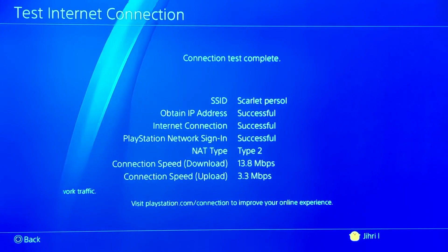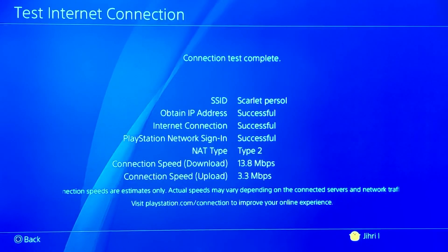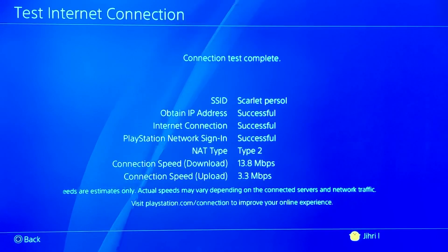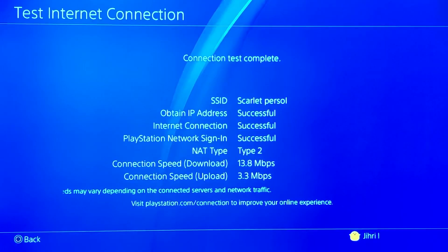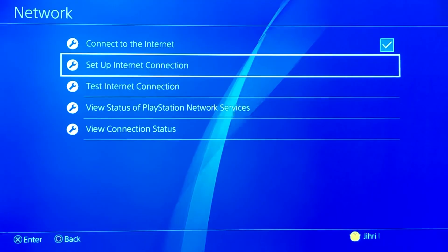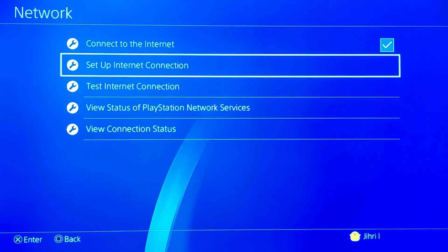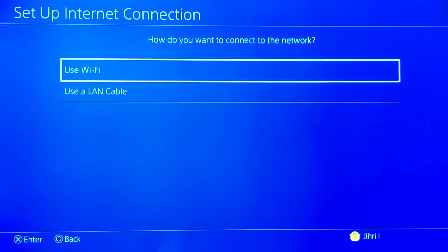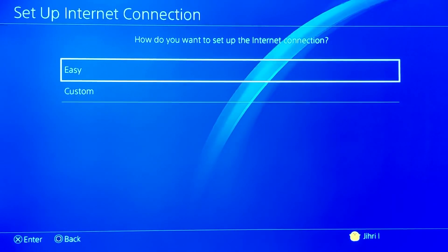As you can see, my connection speed download went a little bit down and upload went a little bit up. It depends on the country where you live. If it gives you a worse connection, you can go ahead and delete that DNS code from your PlayStation by going back to Wi-Fi and switching to Easy setup.